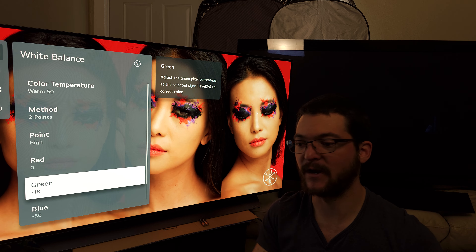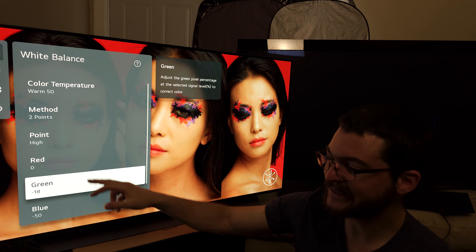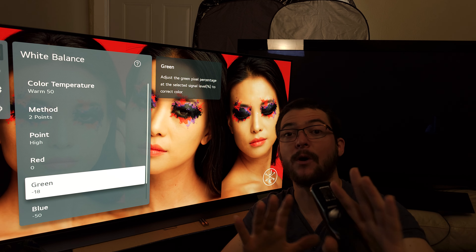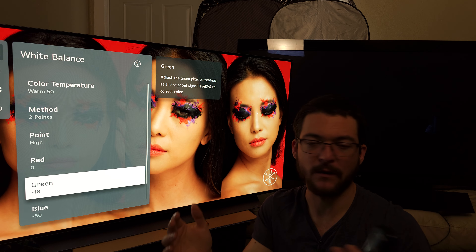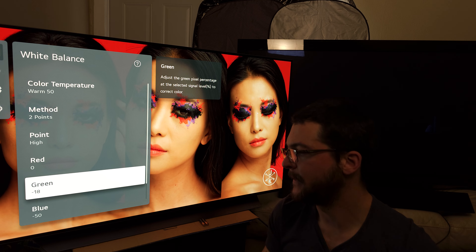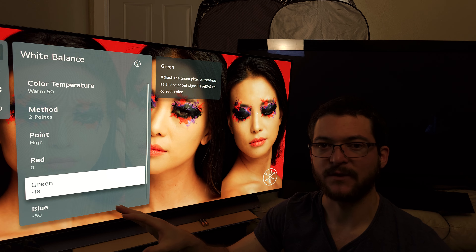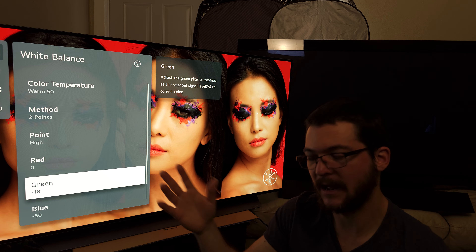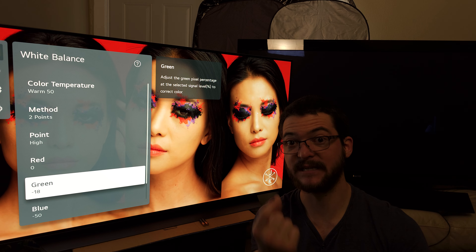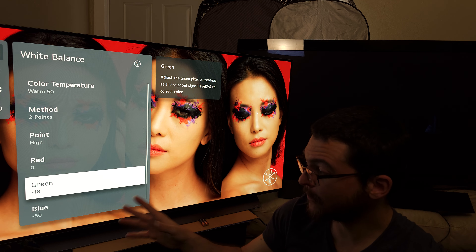We're going to do a two-point calibration, and this is the most important step. I recommend you use these settings and then do the 22-point minor tweaking on your own LG OLED. Every TV is different, but this is going to get you very close before you start the calibration. My target was 5950K — that is the color temperature I was getting when I used the blue light filter.